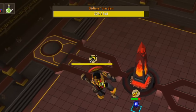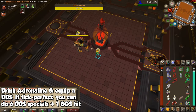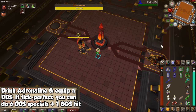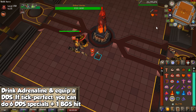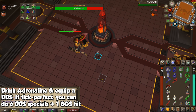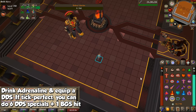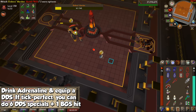When you damage the Warden, you will notice a yellow bar on top of them, like the pillars in the Nightmare of Ashihama. When the bar fills up, the Warden will deactivate and their core will be exposed. Equip your melee gear and focus on the core, since it will always deal your max hit with melee. If you have a DDS and adrenaline potion, drink it and unload your DDS specials for a ridiculous amount of damage. If you have a BGS, do your sixth and final hit with it for some bonus damage — however, keep in mind this is tick perfect and you will have to be very fast.